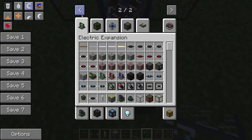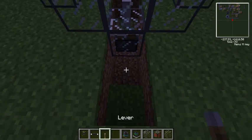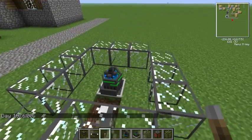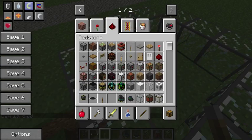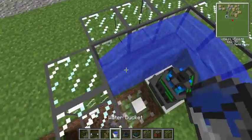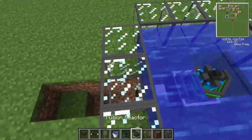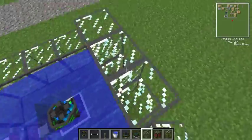Let me just get a little redstone input and put that in. It's getting dark already. To help fuel this, we'll start filling up with water. You need to put water all around to keep it cool and stop it from blowing up. I don't know if these actually do blow up, but yeah.